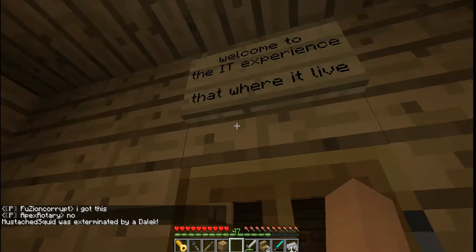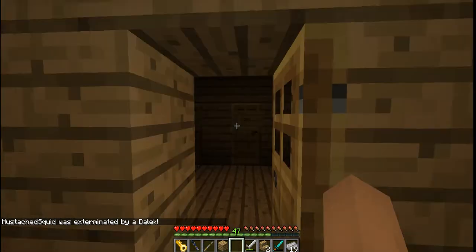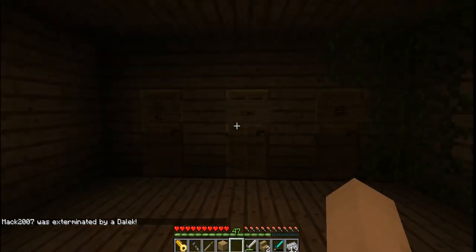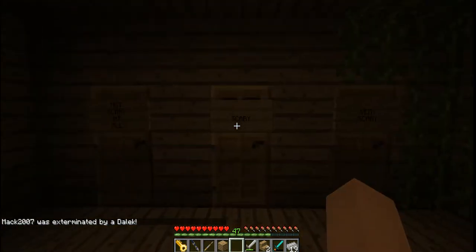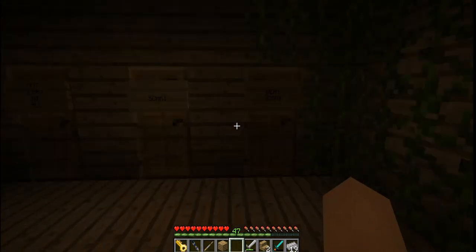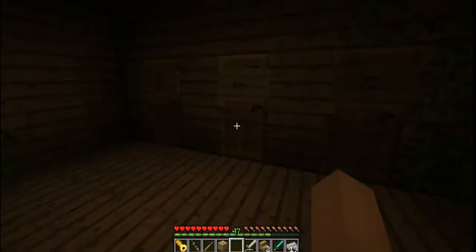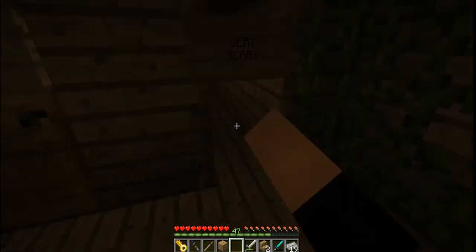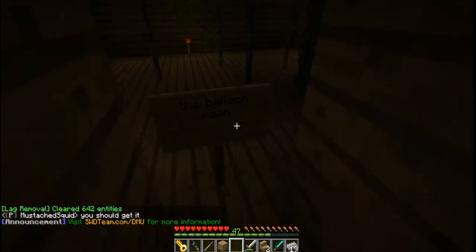There's a sign that says 'Welcome to the Experience' - that's where it lives. Then we have a 'not scary' door, a 'scary' door, and a 'very scary' door, which makes it look more dark. We wanted to make it more like a creepy thing. There are vines in here to make it look older.